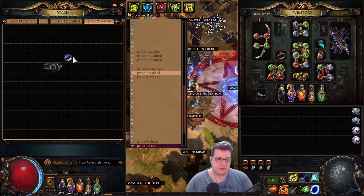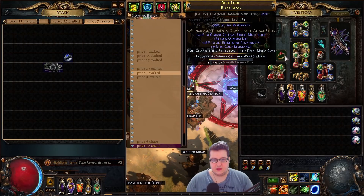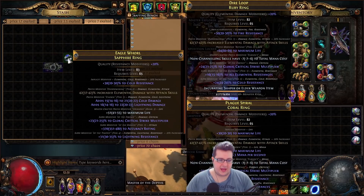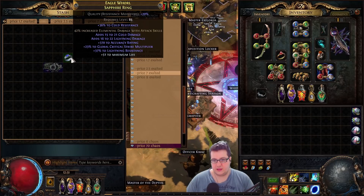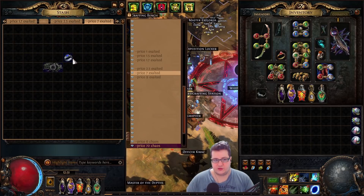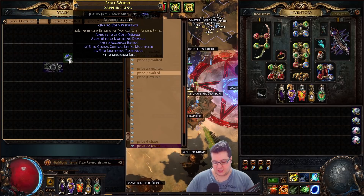The stats go up to 50 elemental damage with attacks with the elemental damage quality catalyst and 25% crit multi when you divine it. It's a lot of damage for a ring. You might get more on an influenced item, but they're way harder to craft and this is really easy for a few exalts. Thanks for watching and see you in the next video.